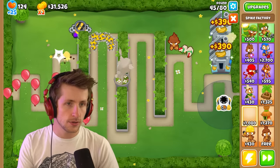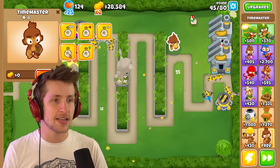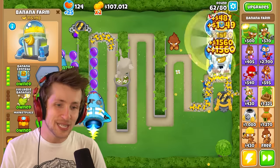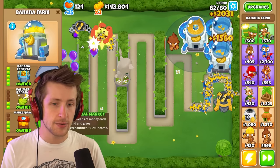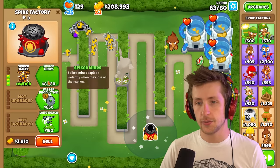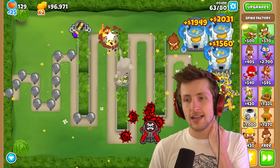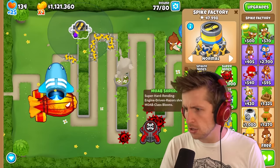I'm gonna put this spike factory down over here — this will be our perma spike. I need to get a perma spike just in case something crazy happens here. We have enough money now to start really saving up. There's the first one — we can put this guy over here and go ahead and get super mines. I'll upgrade that to the spike storm, and that will be our Paragon that we upgrade. Spike storm is just really annoying; it just constantly sprays out spikes. We're already at 800,000 — 900,000 — 100 million build jillion dollars!